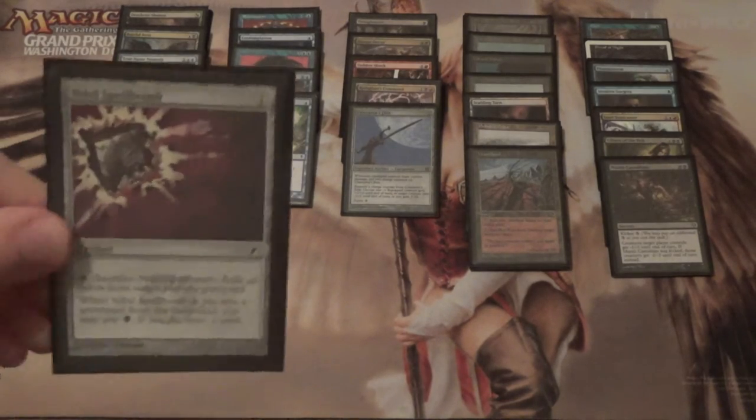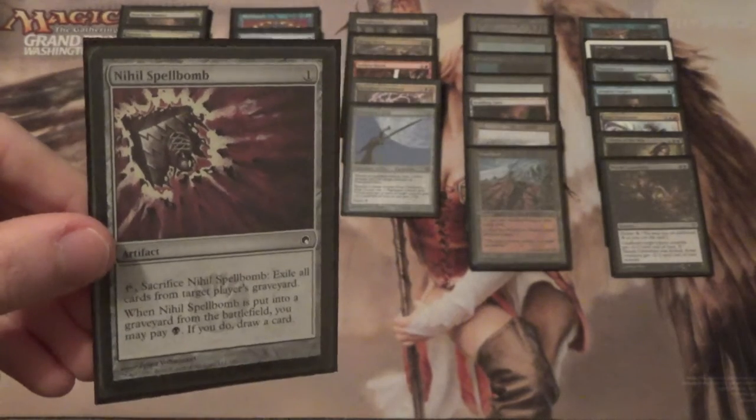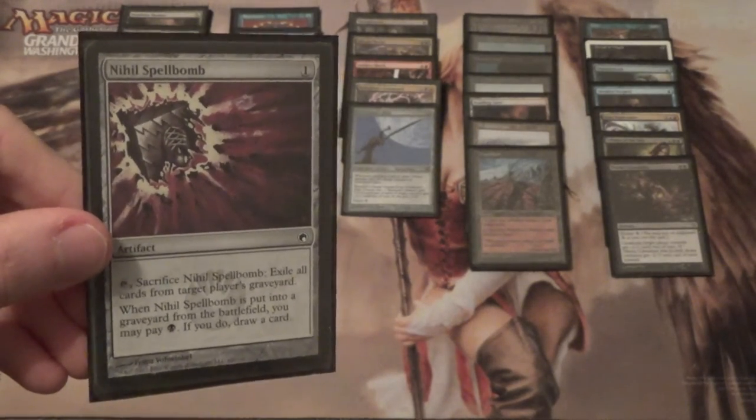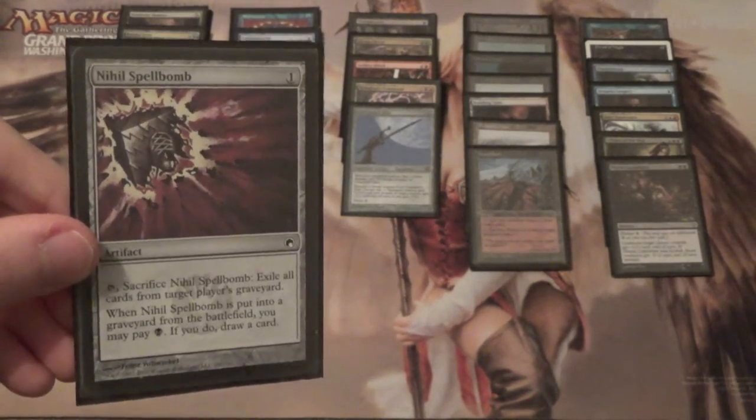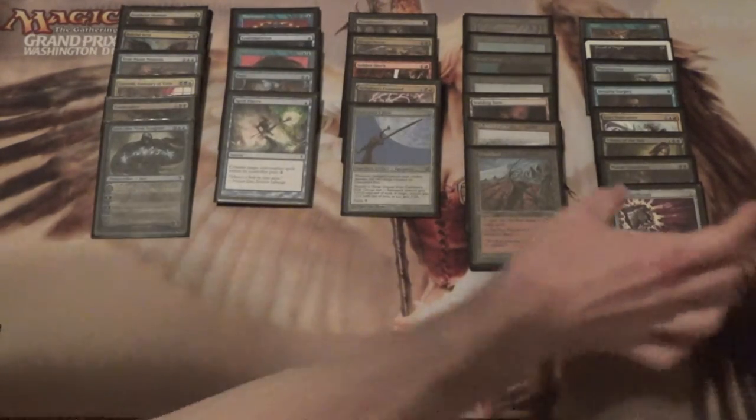Next we have Nihil Spellbomb — good old graveyard hate that also draws you a card. If I ever take out a Marsh Casualties I'm sticking another Nihil Spellbomb straight in. It gives you game against Dredge decks, Reanimator, etc., while also just keeping you drawing more cards.